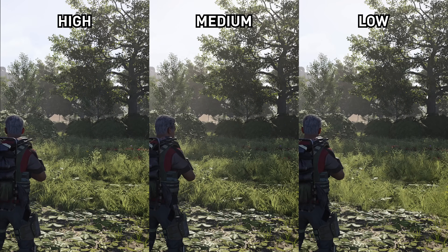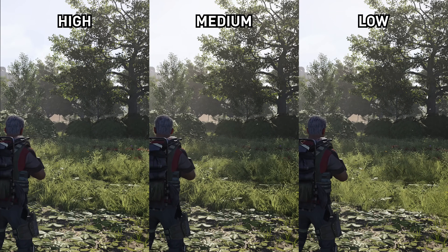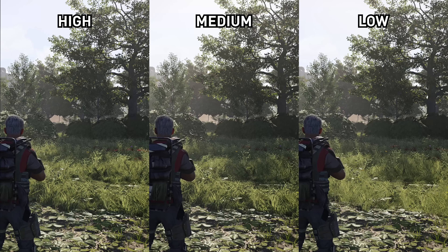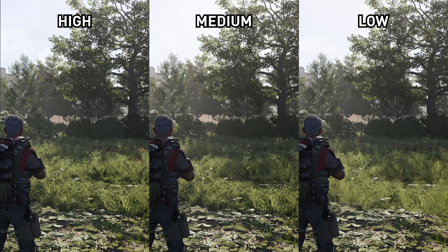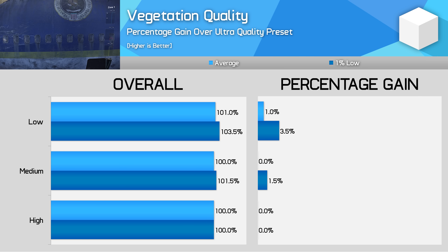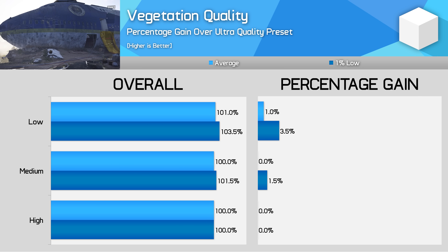Vegetation quality has three modes, but it's only the Low mode that I spotted a difference — Low seems to remove a number of vegetation shadows that are present at the higher modes, though the density of vegetation isn't really changed across all modes. Given it only delivers a 1% performance improvement shifting from High to Low, I'd keep this on High and enjoy more depth to the vegetation.